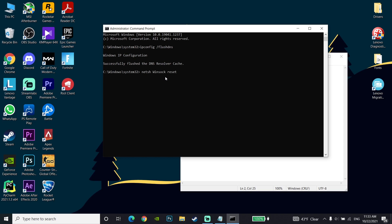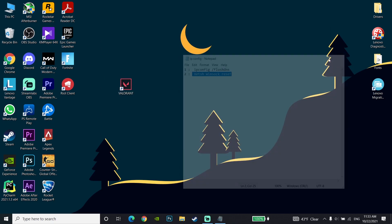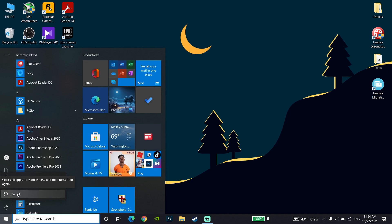Now just type 'exit' and press Enter on your keyboard. Then go to the Start menu, go to Power, and click on Restart to restart the computer. After restarting, you will be able to play Valorant with lower ping.